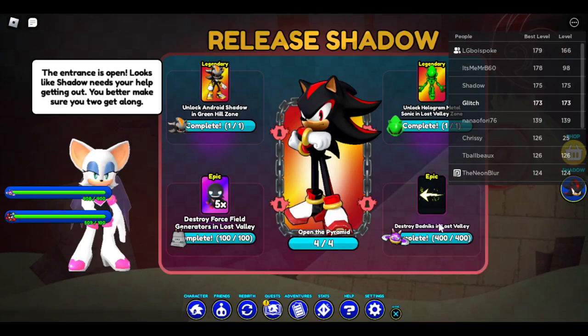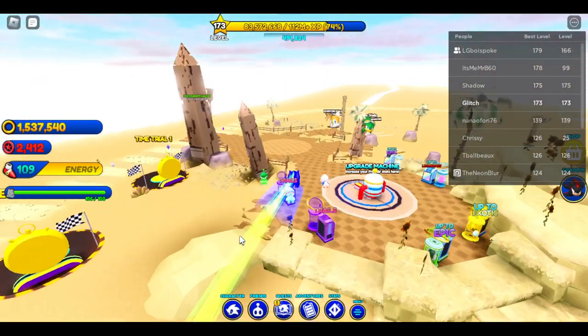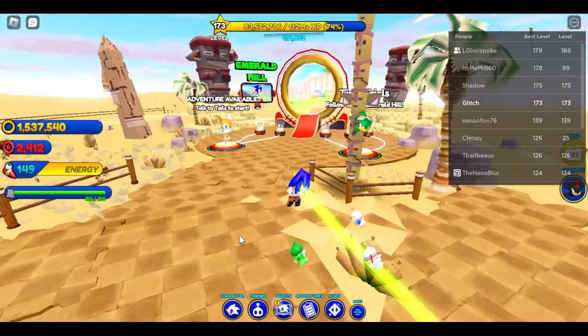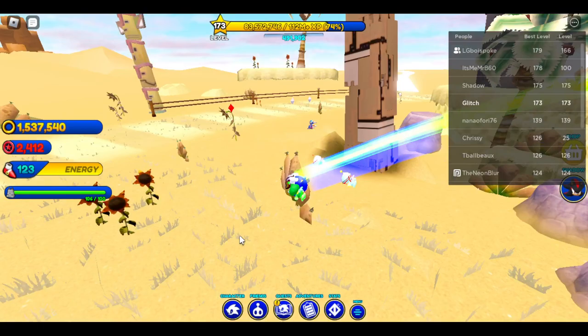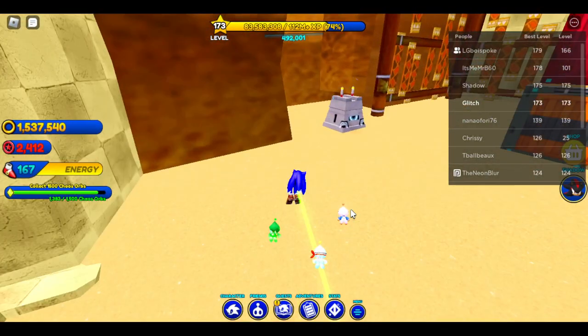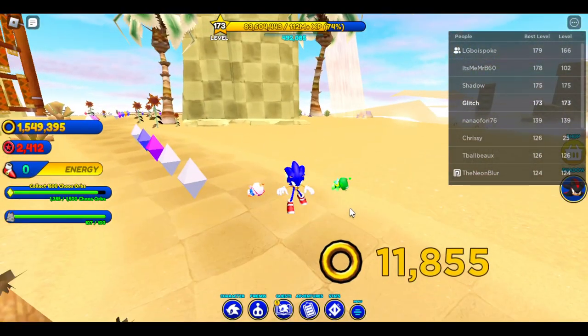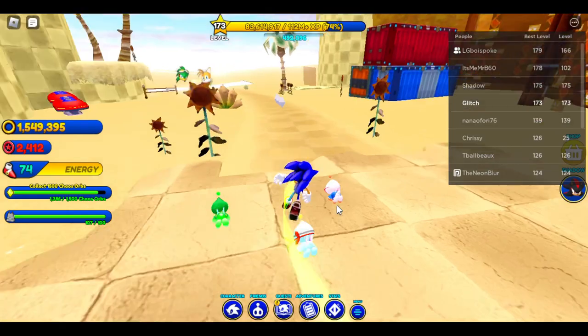Once you hit 400 to 500 badniks destroyed, you unlock three additional rewards. For the Forest Fields, it's the same thing — run around, find badniks, and kill them. It's that easy.